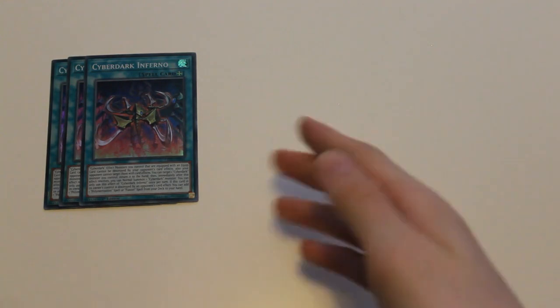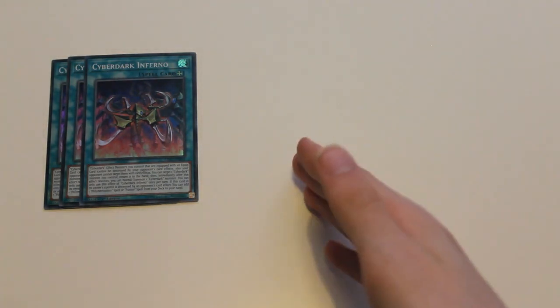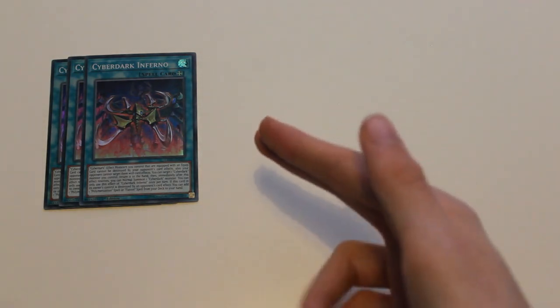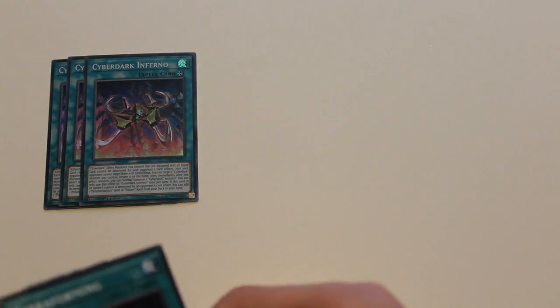For example, if Horn was on the field equipped with Claw and Claw would be destroyed, you can activate CyberDark Inferno's effect — bounce Horn back to your hand, activate its effect again, resummon Horn, and get Claw back equipped to it. So that's very useful.